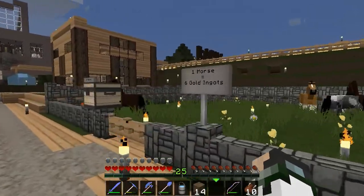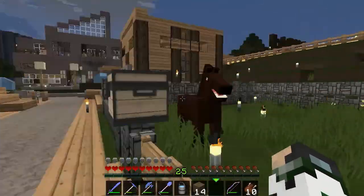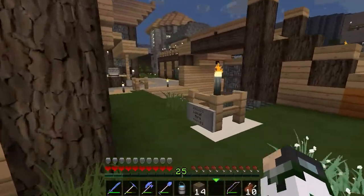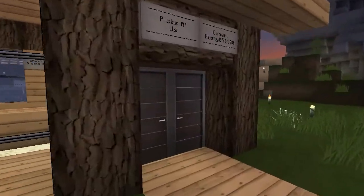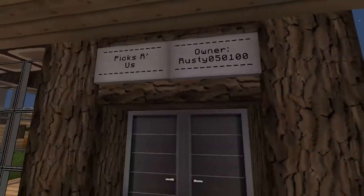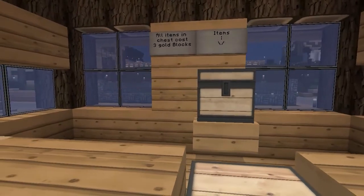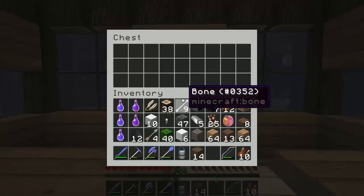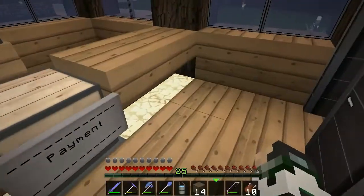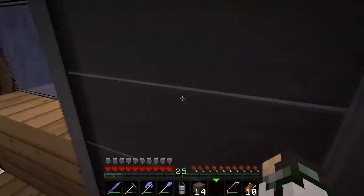And then we have the horse farm — one horse for six golden ingots, and someone has bought a horse, very nice. And we have Rusty HD's enchanted pick store which does look pretty good — Picks Are Us, owner Rusty HD. All of the items in the chest cost three gold blocks. Maybe that's a little pricey, but he has made a payment.